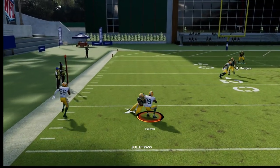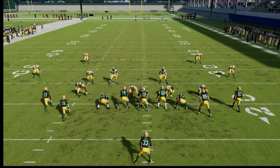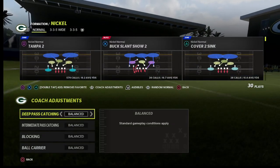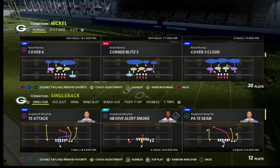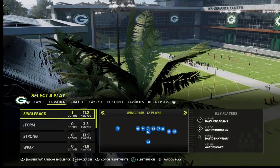One real quick pointer: make sure your zone drops are off whenever you're running match coverage. As a general principle, there are some certain situations against compression where it can be helpful, but as a rule turn them off. Now let's go back to a random play.